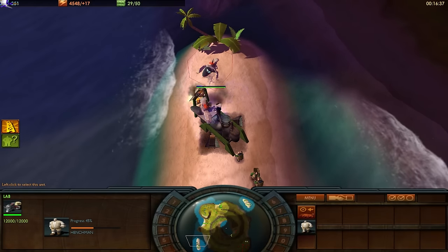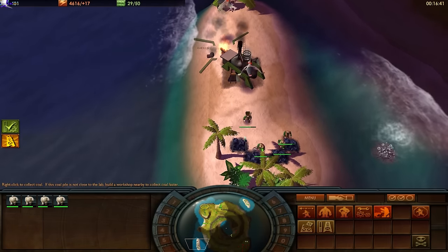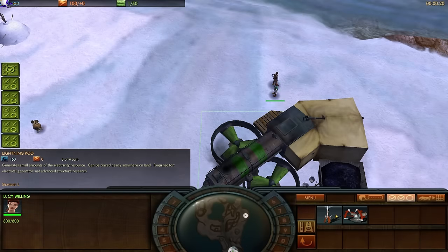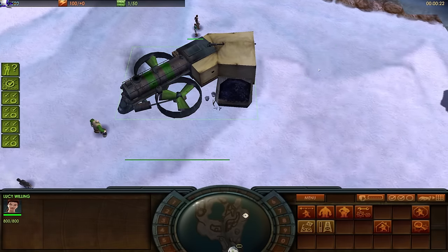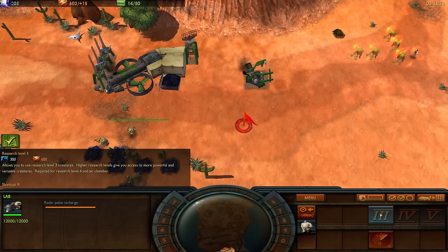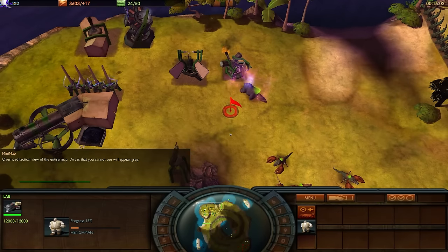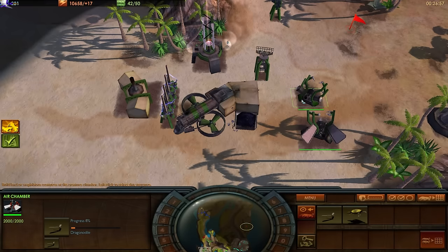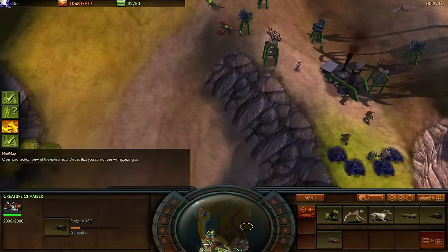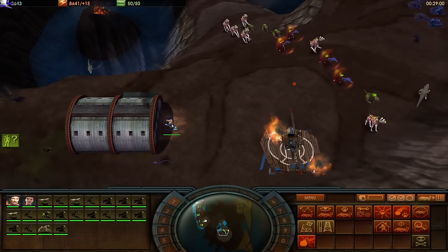The gameplay for Impossible Creatures is the main draw for me. It's a pretty standard RTS. Coal is the limited resource needed for the production of all things. Electricity is usually required as well, which can be gathered via lightning rods or steam generators. Get enough of each resource to advance to different research levels, each level capping out at 5, allowing the player to construct new buildings and create stronger creatures. Many of the buildings are standard RTS fare — unit production facilities, upgrade buildings, resource gathering centers, and defensive structures.